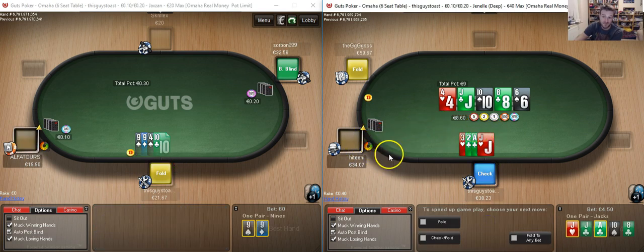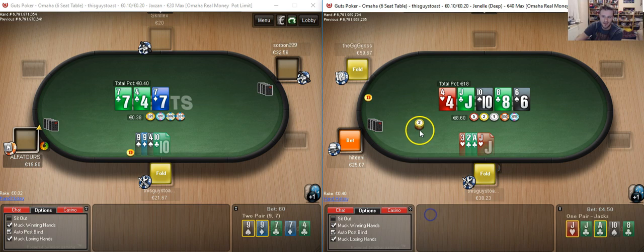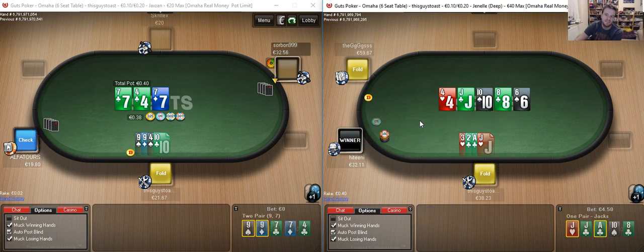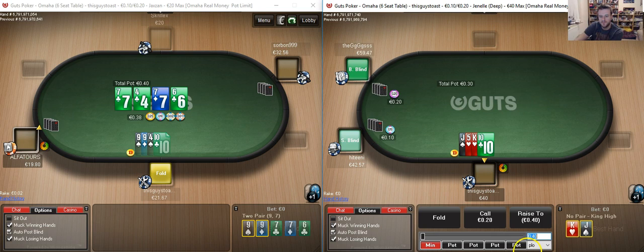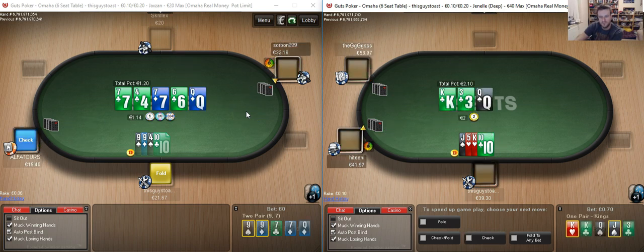My opponent does seem to have a check-or-pot strategy, which in general is not a brilliant idea. That being said, a bet like this tends to be polarised and it's kind of difficult to see what bluffs he has bar king-queen, and quite a few of those hands contain a 9. Top pair on an open-ender — sadly no flush draw with it, but still perfectly reasonable to continue with.